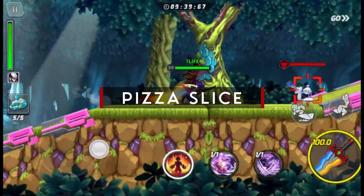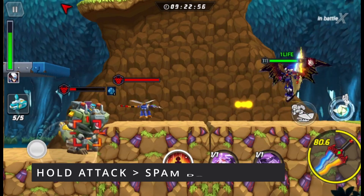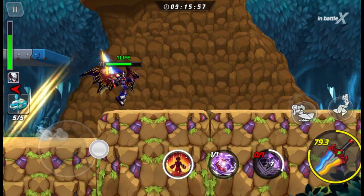Number 6: pizza slice, also known as dash slash or melee dash. When you have a melee weapon equipped, you can just keep spamming that dash button and get yourself into that pizza slice motion. When you get a hateful message saying you're cheating, you know you've done it right. Hope it doesn't happen to you, but it's happened to me before.